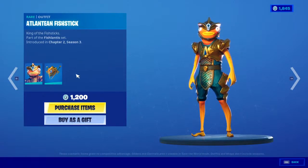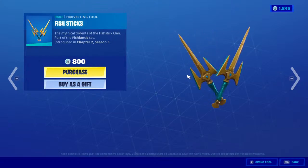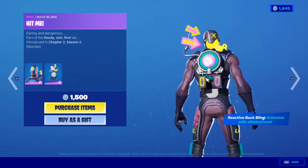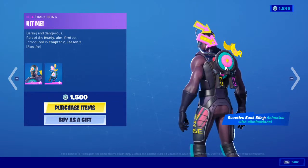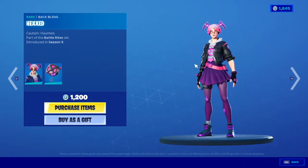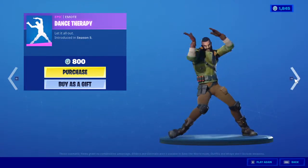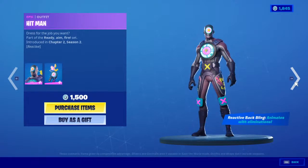We got the Alcyantium Fish — the fish from Atlantic — for 1200 V-Bucks with a backbling, and of course the pickaxe for 800. Then we have Hitman with a backbling. When you kill people it shows the kill count — like if you kill 11 it shows 11, if it's 7 it shows 07 — a nice detail, and for 1500. Of course Callus with a backbling for 1200, the pickaxe for 800, the dance Curvy for 800, and the Eagle for 500. Hang Loose for 200 and we're done here.